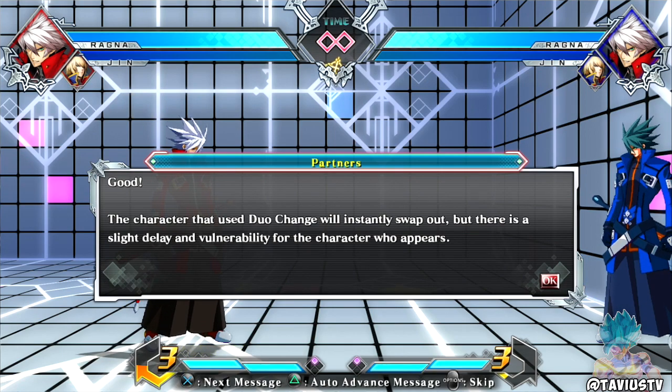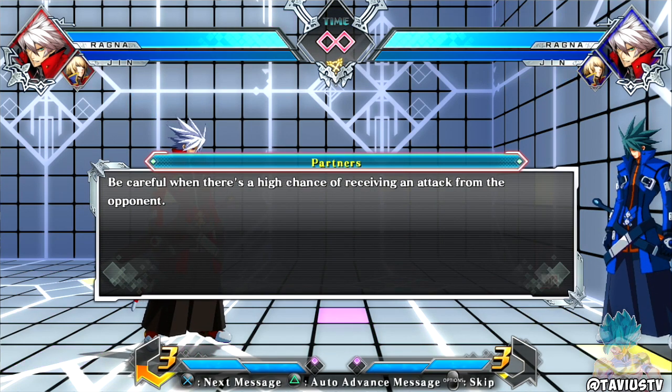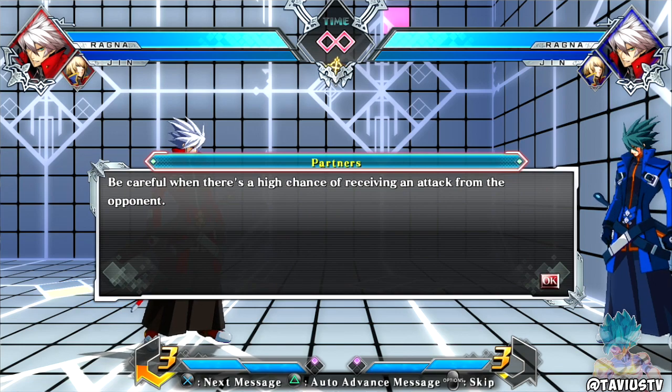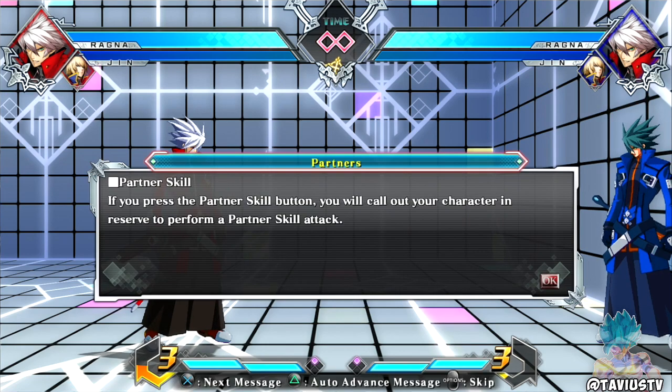The character that used duo change will instantly swap out, but there is a slight delay in vulnerability for the character who appears. I'm assuming it's not safe on block or safe to just randomly tag out if your opponent is applying pressure. People who don't know how to play this game - including me, never played a BlazBlue game in my life - can't be tagging out randomly. You've got to strategize your tag out or you're going to get punished for it.